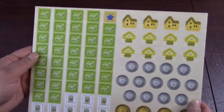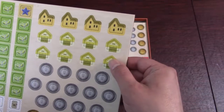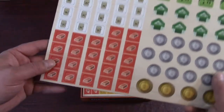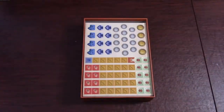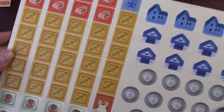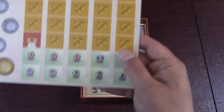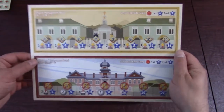Here is punchboard number two — that is tea leaves, and this is silk down here. These are actually shops and trading houses. Here's punchboard number three — we've got copper. These are the score counters, one in each color. Punchboard number four: we've got imports — those are these yellow crates. And down here we've got the foreign agents, which, if I flip this over, will have various countries on the other side.